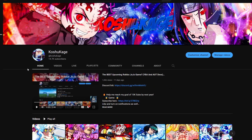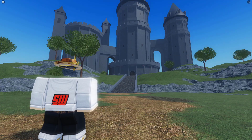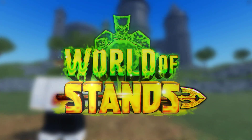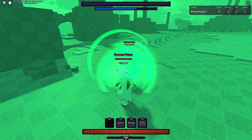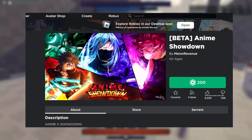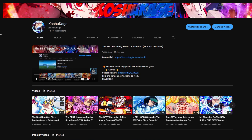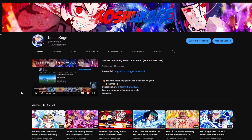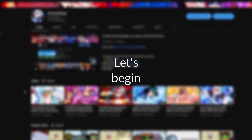Hello everyone, and welcome. There was a JoJo game that released a while ago that I have yet to play, called World of Stands. Now I was supposed to play an M Showdown since it released like a day or two ago, but I forgot it cost 200 Robux and I sadly don't have it right now. Anyway, this is my first time playing World of Stands and I'm going in completely blind. So without further ado, let's begin.